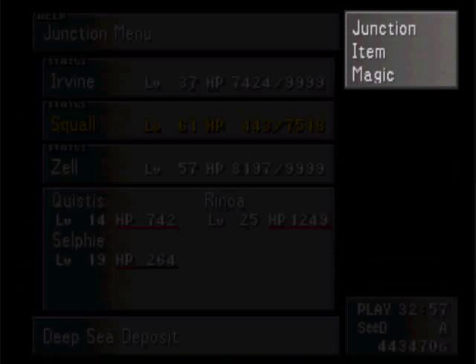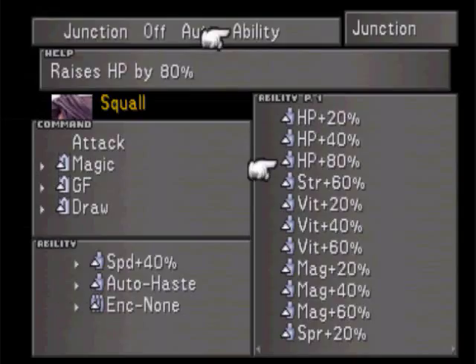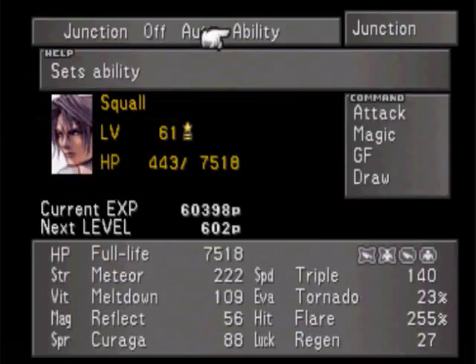Junction, Squall. So here's what I did. Ability - take away encounter none, let's give him Strength plus 60%. You thought he was overpowered now, just wait.